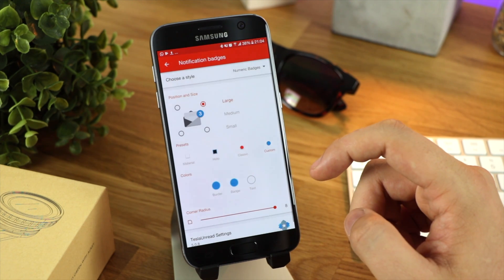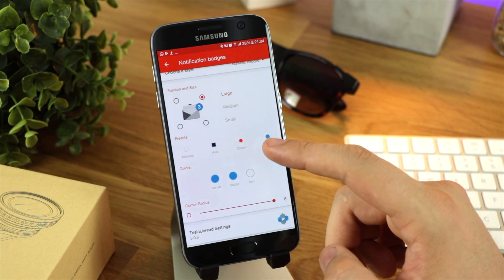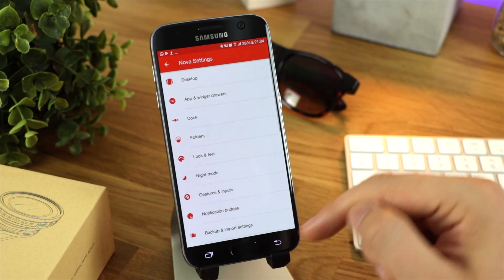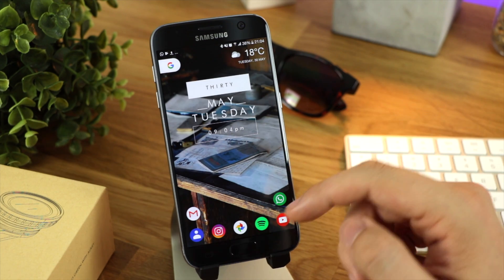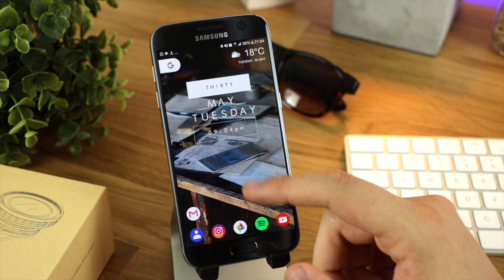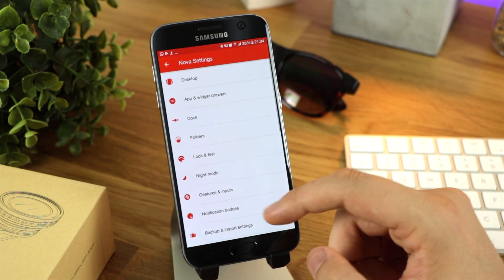This didn't seem to work on any of my applications. I've used this in the past with older versions of Nova Launcher and it worked perfectly fine, so I'm not sure if this is a bug. I did report it in the Play Store as a fault, so hopefully it will get fixed and it may not happen to you. But for some reason for me, I've exited the app, gone back in, changed it again, and it doesn't always apply.